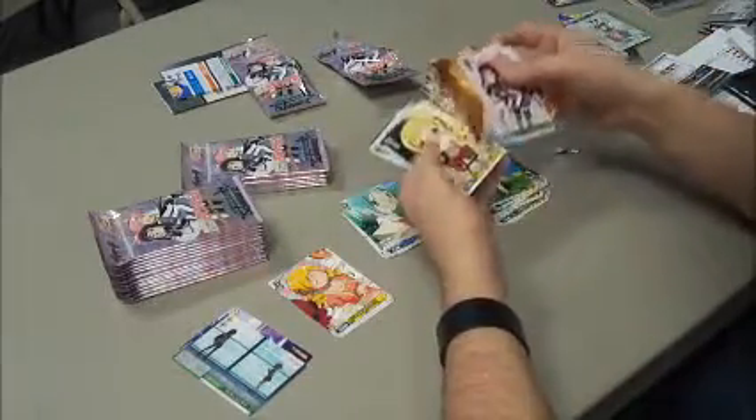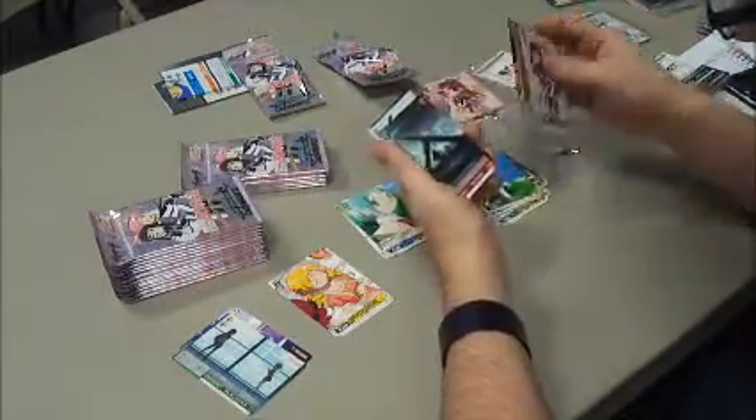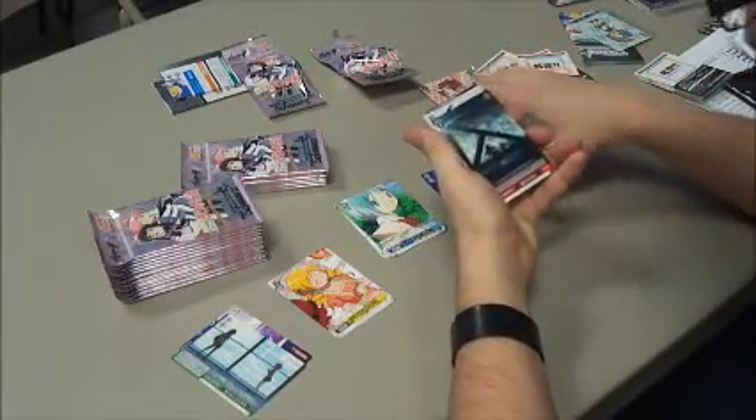The card in the back is the points card. If it has an exclamation point, that's hazara — that means 'try again.'